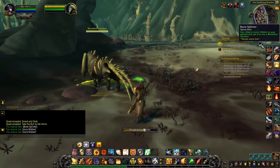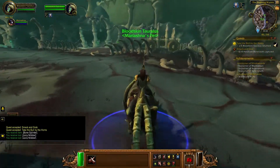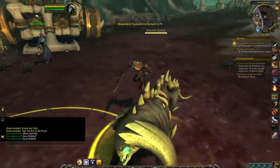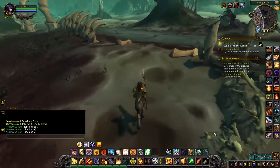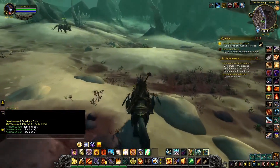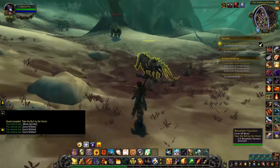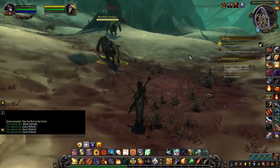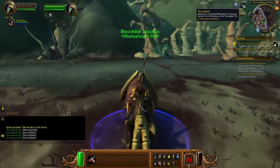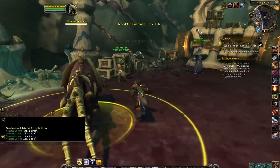That one wants to attack. Riding an untamed Bloodskin Torilus - return it to Dundee at the Wrangler Pit. Done that. So boom, and boom. Come to me so I can ride you back here.